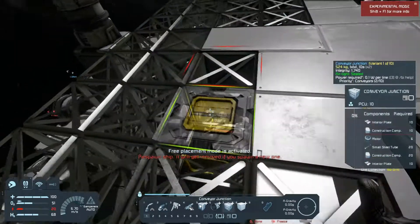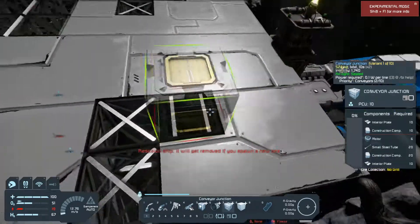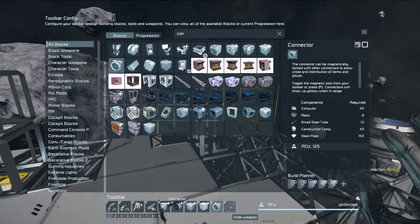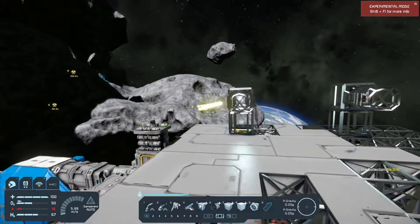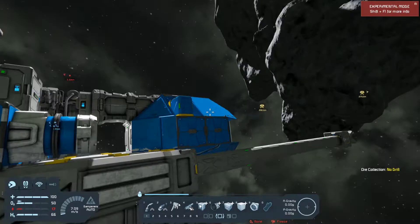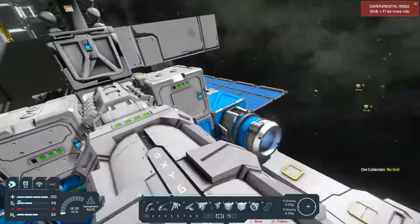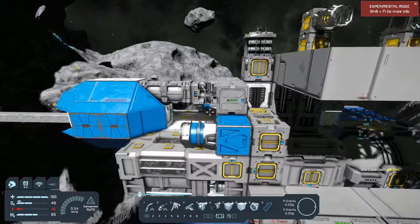And let it start from here. Build some connectors — one here, one there. This should be enough space, I believe. So this is the landing pad. I can put the forward thrusters here so they are now out of the way.